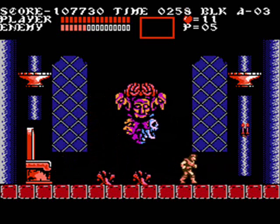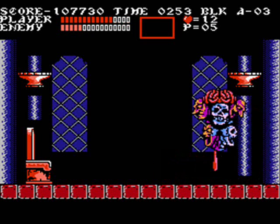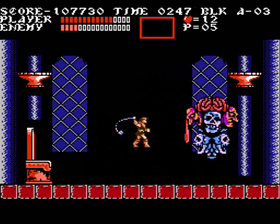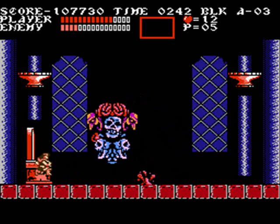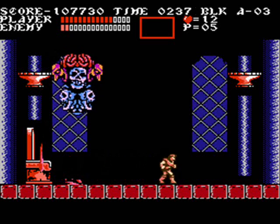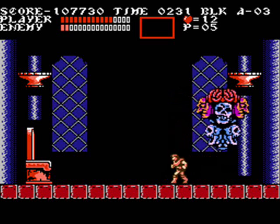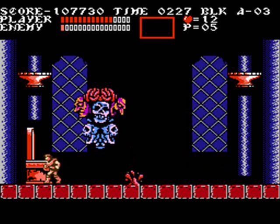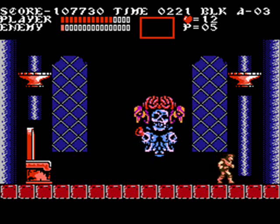Then he'll transform into... I'm really not sure what this thing is supposed to be, whether it's supposed to be legion or what, but it's ugly and it's got five faces that spit blood down on you. Without a sub-weapon, this can be very fucking hard, because a lot of times he likes to stay just out of whipping range. Nine times out of ten you're safe in the corners, but every now and then he'll trap you in there and there's absolutely nothing you can do to avoid getting hit. Really if you've got the axe sub-weapon especially, this guy goes down real easy. But with the whip only, it's basically a game against time, because a lot of the time he'll just stay up out of reach and spit shit at you.